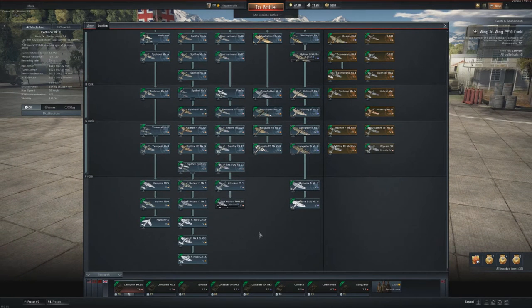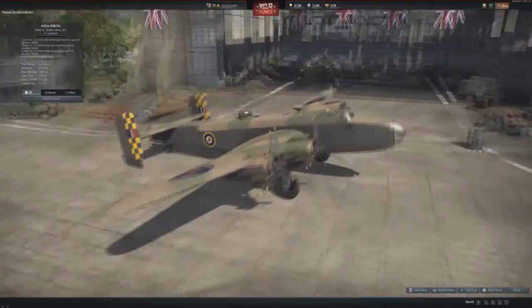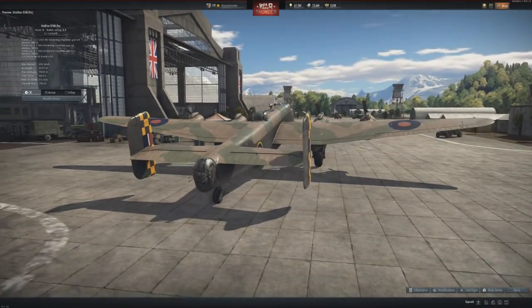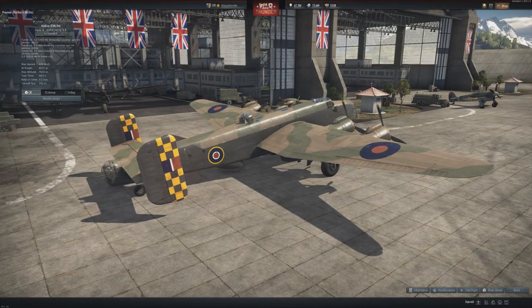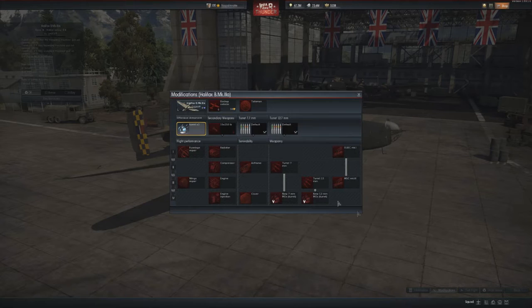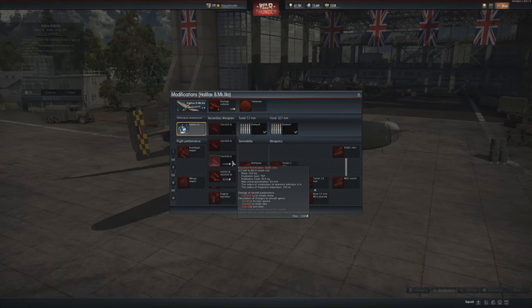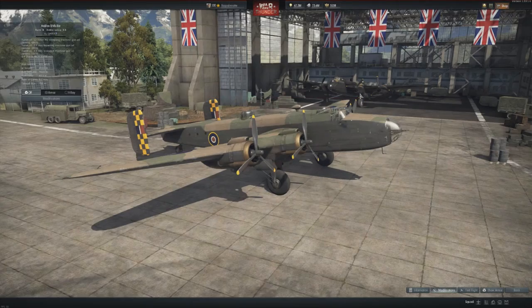Let's go to the British. We have the Halifax B Mk.III. Not the prettiest, but look at the defensive gunners: battle rating 3.3 with a quadruple .50 cal rear gunner and a quadruple 7.7 gunner. Don't attack it from above or behind — attack it from the front where it only has one 7.7 machine gun. The bomb load is also pretty awesome for battle rating 3.3: 15 x 100kg bombs stock, upgradeable to 15 x 250kg bombs, giving you roughly five and a half tons. This plane will be nasty.